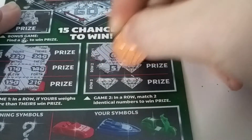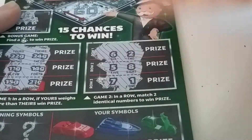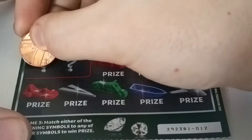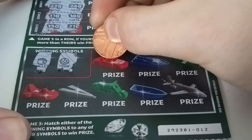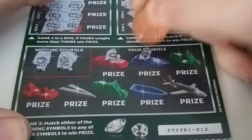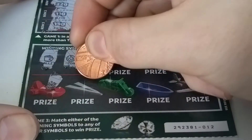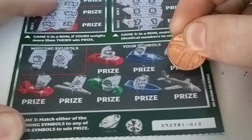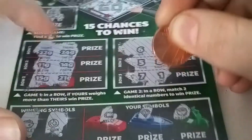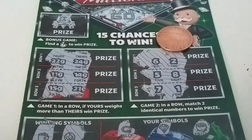Then 6, 2, 5, 8, 7, and 1 — nothing there either. The winning symbols are a wallet and a coin. We've got necklace, diamond, pot of gold, crown, gold key ring, train, and a stack — so nothing on this ticket.